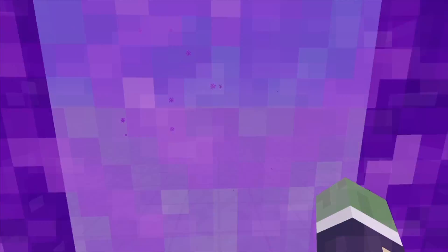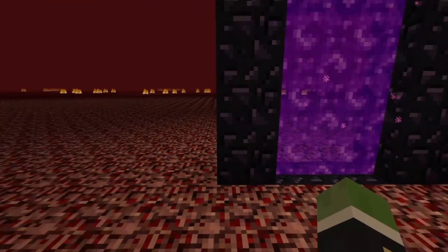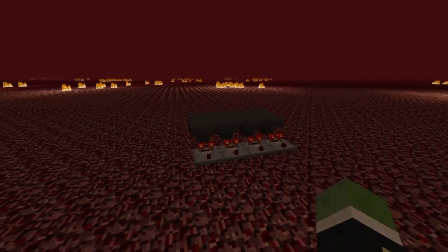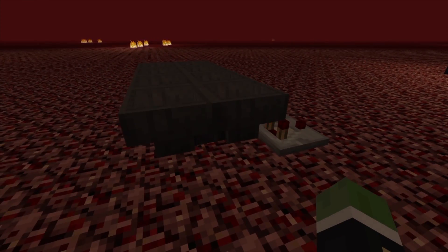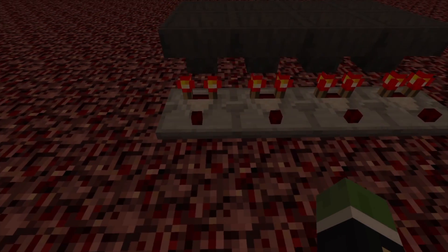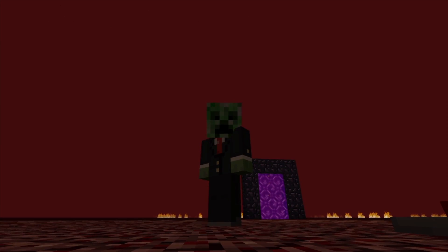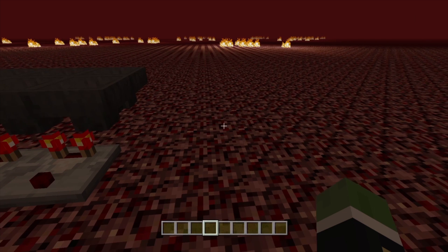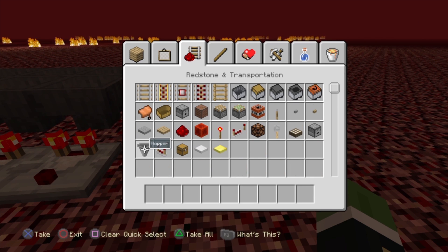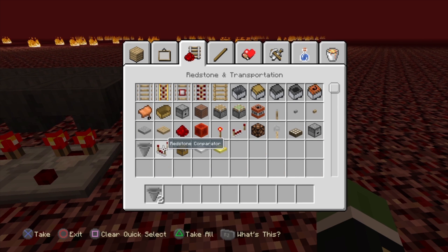I'll jump through and here we have the contraption I'm going to be talking about. We have only two hoppers connected to each other, a redstone comparator. I'll activate my HUD — we need two hoppers, a redstone comparator, and one item that we want to duplicate.